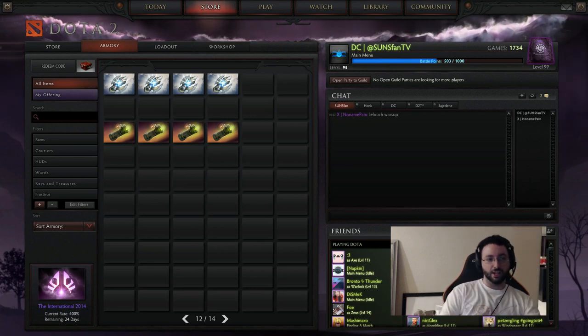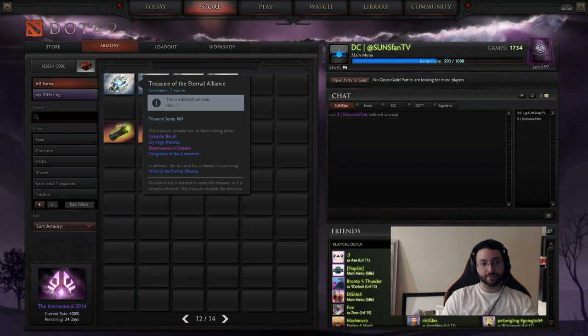I believe every chest costs $2.50 except for the Alliance one, which is like a buck more at least — it was one of the more expensive chests. And we'll see what's inside it right now.